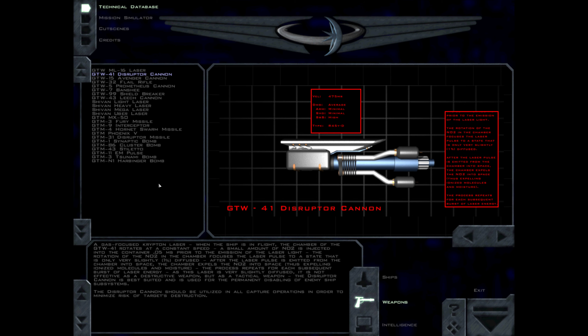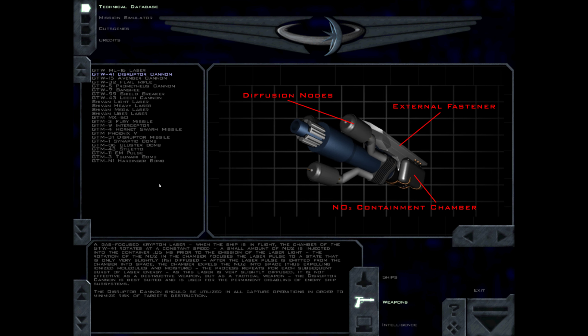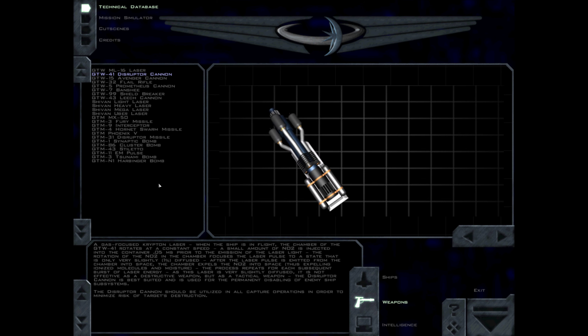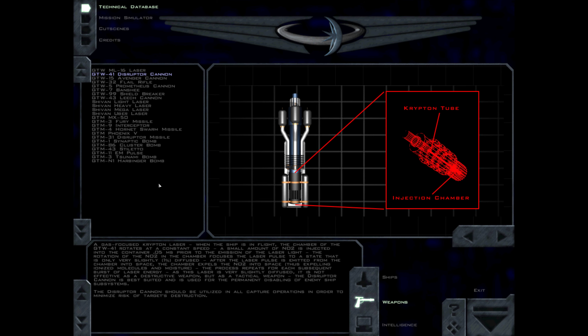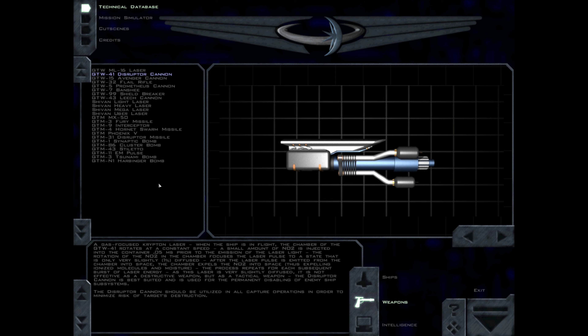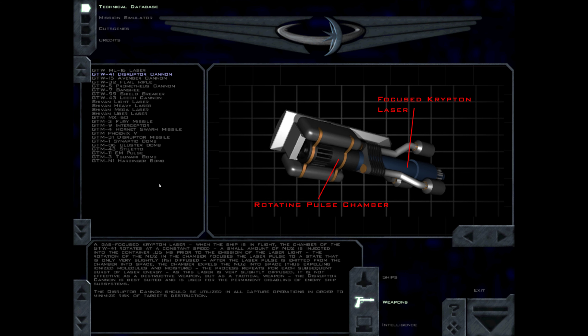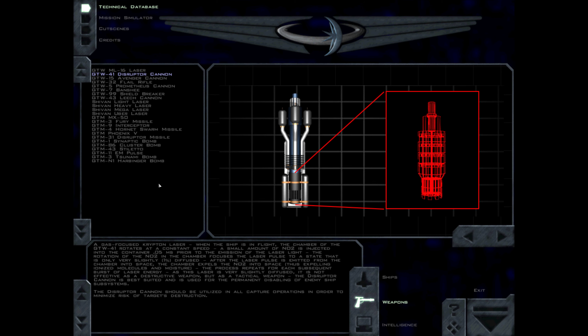A gas-focused Krypton laser, when the ship is in flight, the chamber of the GTW-41 rotates at a constant speed. A small amount of NO2 is injected into the container 0.05 milliseconds prior to the emission of the laser light. The rotation of the NO2 in the chamber focuses the laser pulse to a state that is only very slightly — 1% — diffused. After the laser pulse is emitted, the chamber expels the NO2 into space, thus expelling ionized molecules and moisture. The process repeats for each subsequent burst of laser energy. As this laser is very slightly diffused, it is not effective as a destructive weapon, but as a tactical weapon. The disruptor cannon is best suited and is used for the permanent disabling of enemy ship subsystems.